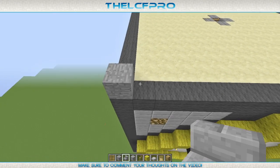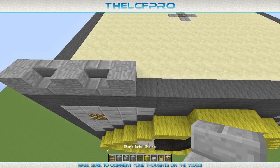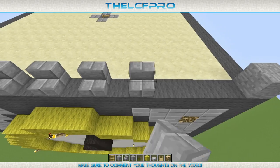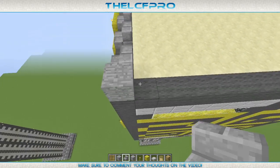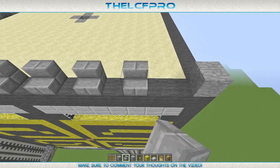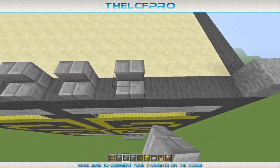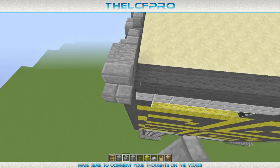So what we'll do is: stone, then stairs, then stone, then stairs, then stone. And this is how it goes all the way around. It's smart to start off with placing all the stone first, or the stairs, and then the other block instead of switching between them the whole time because it takes a bit more time and goes slower as well.